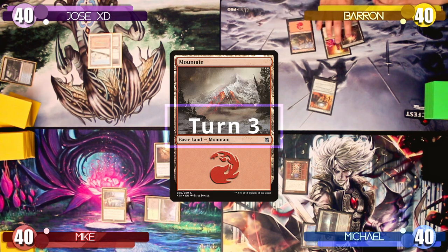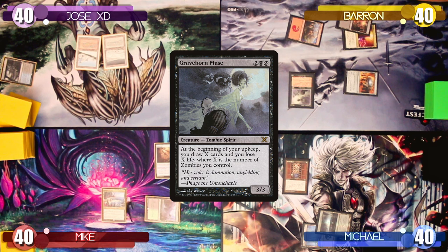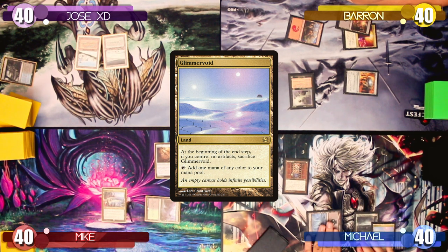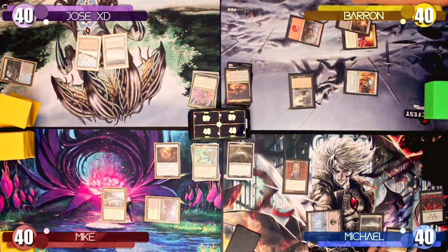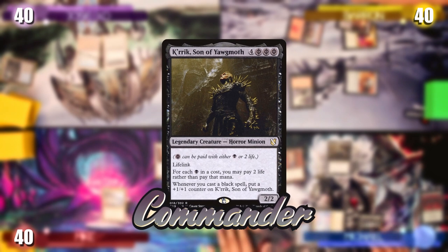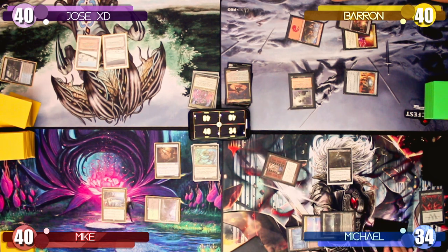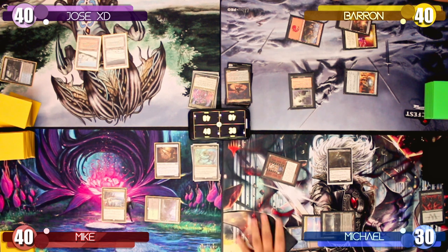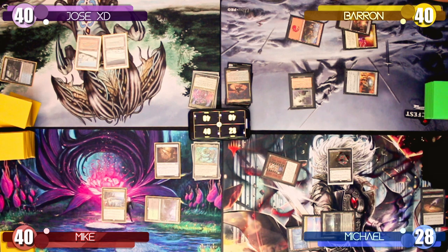Baron draws for turn, plays a Mountain, and taps all four mana to play a Graveborn Muse. Michael untaps, plays a Glimmer Void as his land, taps one black mana to cast Dark Ritual, adding three more black mana. He then taps one and uses the three floating mana, paying six life to cast his commander, Kirik, Son of Yawgmoth. He activates the Scroll Rack, putting two cards back on top and drawing two. Michael then uses Yawgmoth's ability, paying four life to cast a Sign in Blood, drawing two cards, losing two life, and putting a +1/+1 counter on his commander.